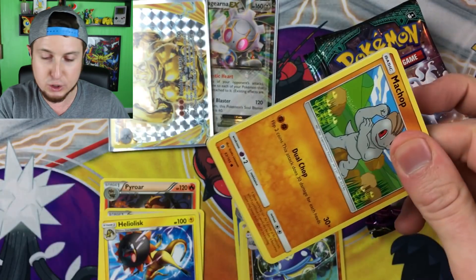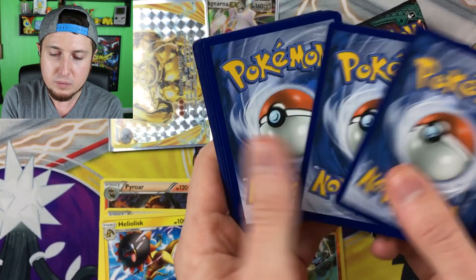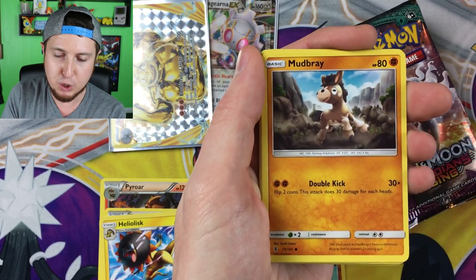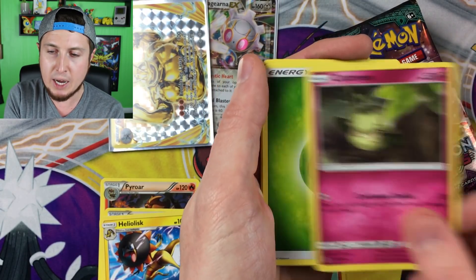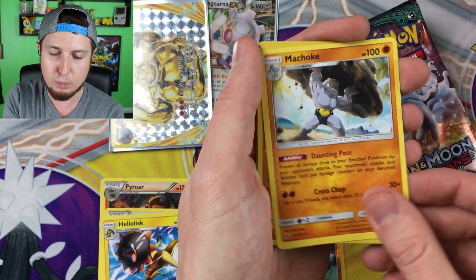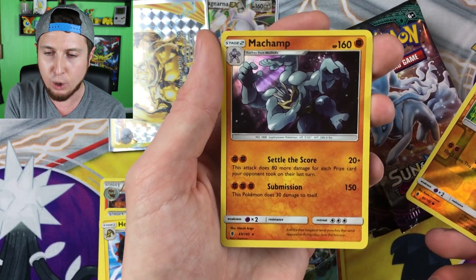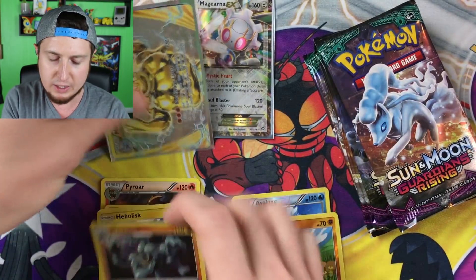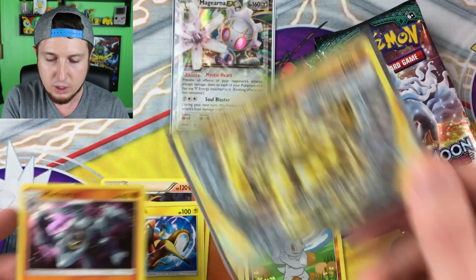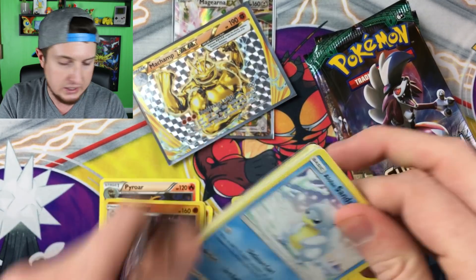Code card! Here we go: a Machop, an Alolan Geodude, a Mudbray, an Alolan Sandshrew, a Cottonee, an Energy, a Hakamo-o, a Machoke, a reverse holo Machop, and then a holo Machamp right there! I guess that kind of goes with our Machamp BREAK. I'm hoping you're having a good day — it's Wednesday, the middle of the week, can be kind of a down day, so hopefully this video is bringing you a little bit of joy and happiness.